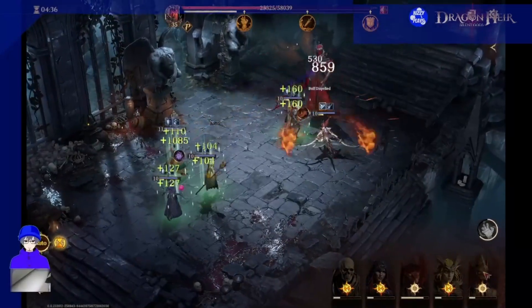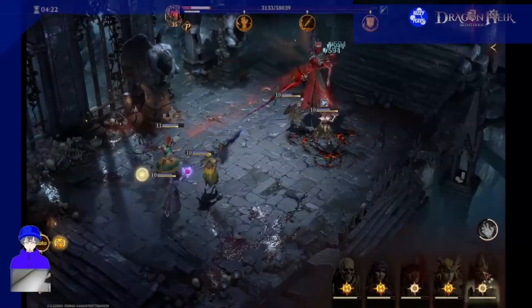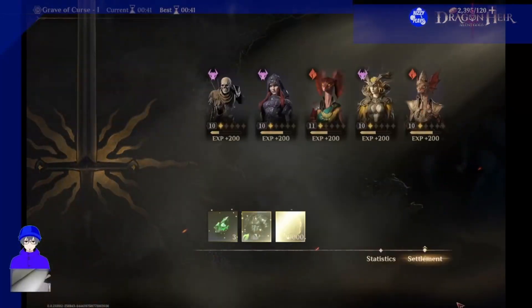This team can beat the first stage of the first three dungeons — namely venom, curse, and rot. In all teams we try to use no legos unless we get that lego for free, and we try to use one epic at most. The rest are rares. We will also give gear and relevant timings later on.